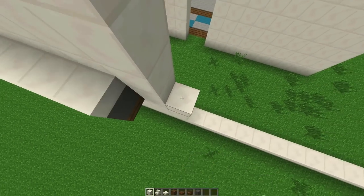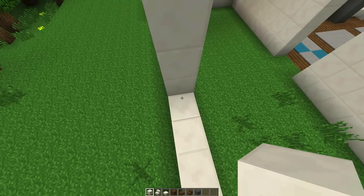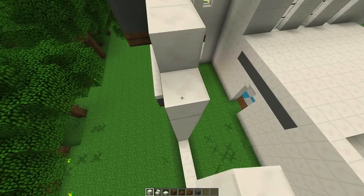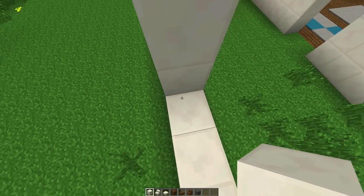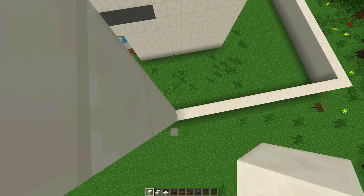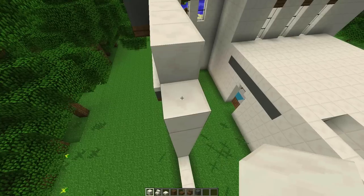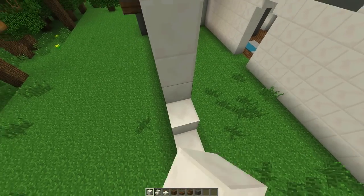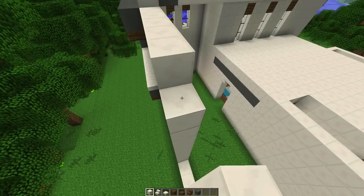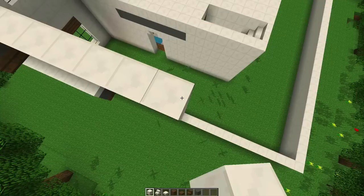I'm still contemplating changing the back of the house again. I know in each episode I'm like, okay, I moved it back three blocks, I moved it back two blocks. But I've kind of been thinking about moving it back just another couple blocks because the staircase was a little bit bigger than I anticipated. For now, I'm going to keep it there and we'll see how it goes as we move along the episode.